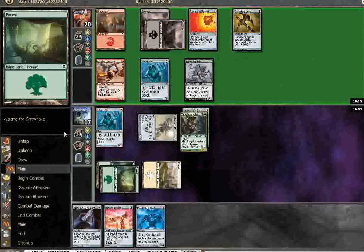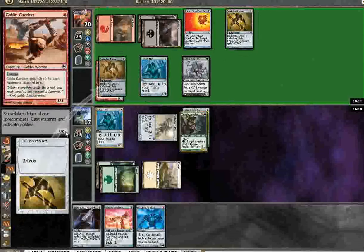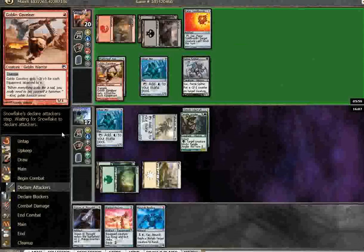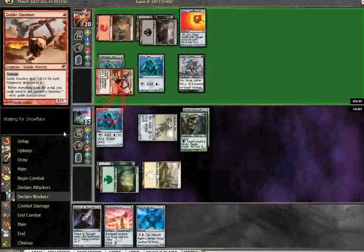Dark Steel Axe. I think I will just block the Goblin Gavalier here. I don't need my Silver Mirror that badly. Probably just kill his Silver Mirror with the Tangle Angler to keep him off Metal Craft. Also, he's got Panic Spell Bomb. Yeah, this is a trade I'm fine with making here. It does turn off my Newark Replica, but I think it's fine.